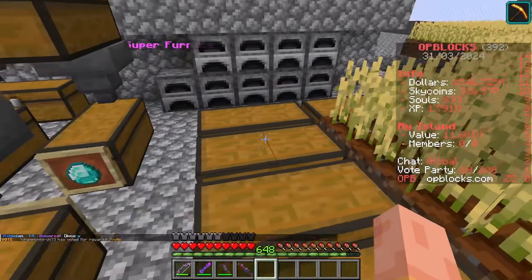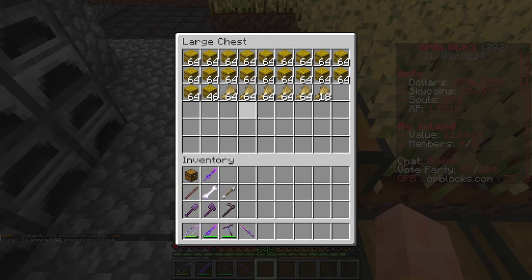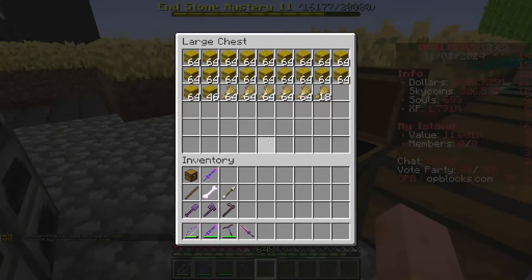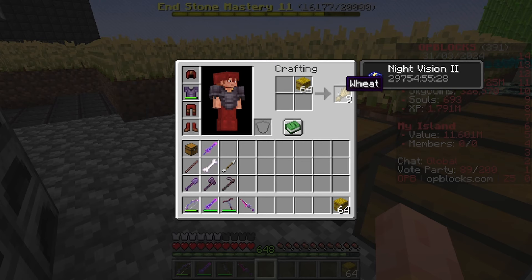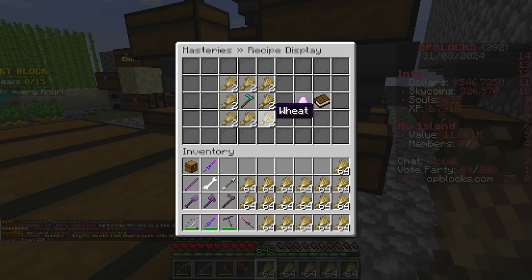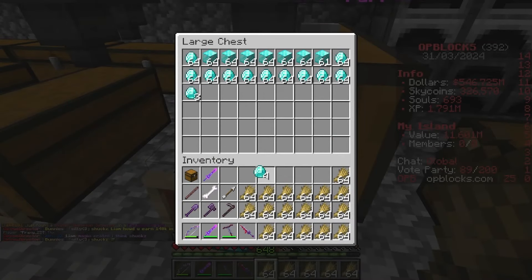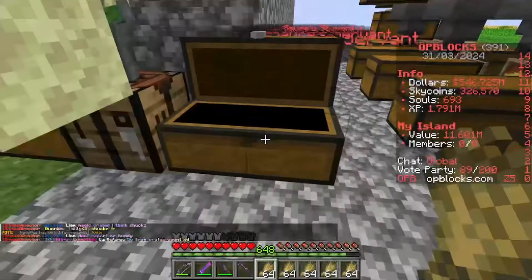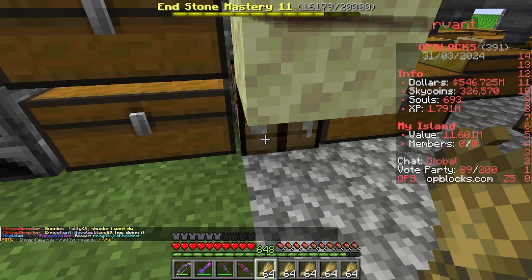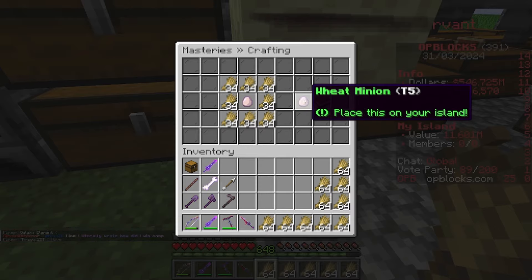Crop duster 6 with tier 9 wheat is going to take a very long time. So I'm going to attempt to craft two max tier wheat minions. To craft a wheat minion you need 16 wheat and a diamond hoe, and that crafts a tier 1. I'm going to create a diamond hoe and then use slash m craft — put the hoe in the middle, fill with wheat for tier 1, then tier 2, and keep going. We've got a tier 5 there, then tier 7.